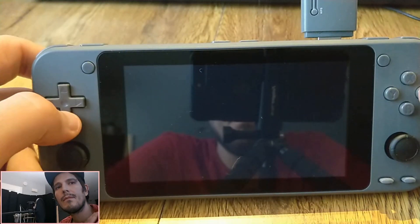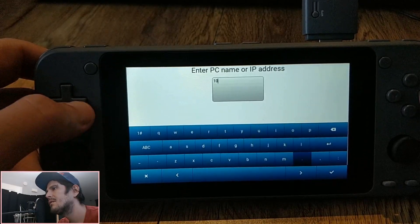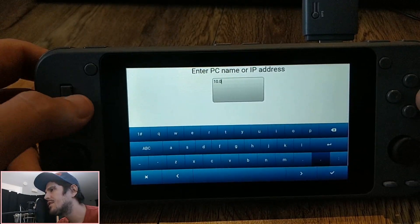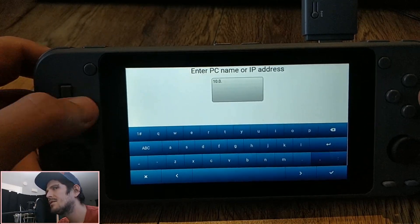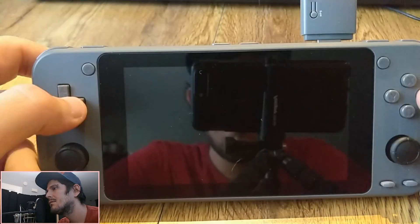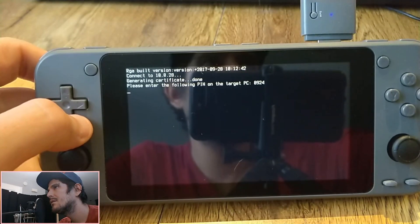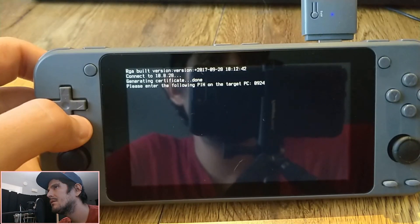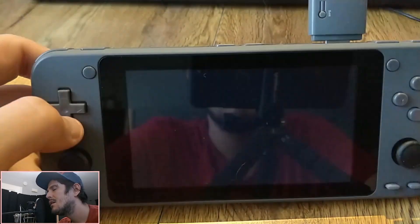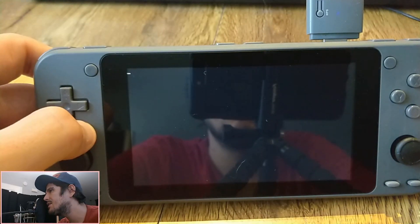So as I said, you're going to have to configure your IP address. Fortunately, I happen to know mine by heart, so it's not going to be that difficult. Now I can open Moonlight. You're going to see the background of my PC where I'm actually compiling the latest Retroarch.